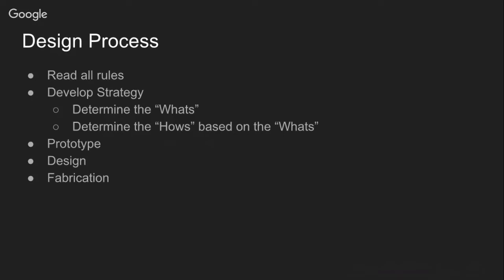Before we get in-depth into any of the steps, let's have an overview. We first start by reading all the rules the day the game manual is released. Each team member needs to know all the rules of the game — you don't want to be designing a robot with illegal mechanisms. The rules have design constraints like how much you can extend outside your robot, how much time you can pin another robot, and so on.